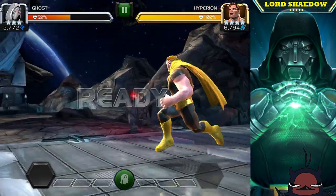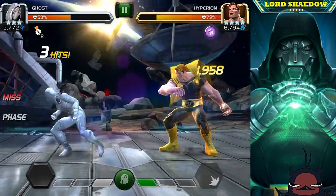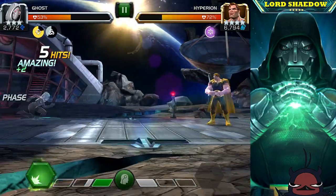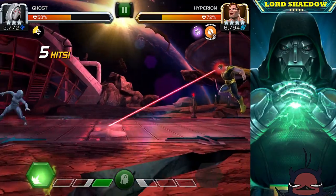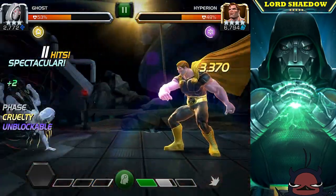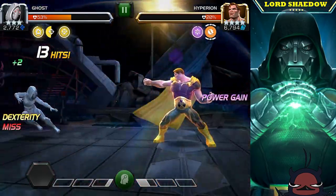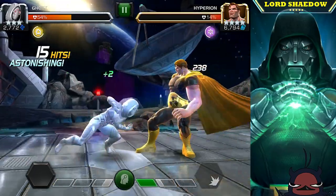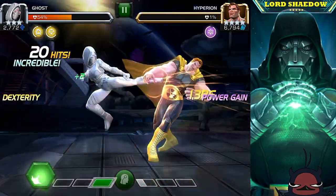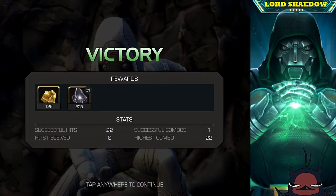Now we've got to fight Hyperion. I don't like fighting him — sometimes he wants to throw his specials, sometimes he doesn't, and when he doesn't you're going to end up eating a special three. But I have Hood, and that synergy allows me to take no damage while phased. I was hitting him with one hit at a time, trying to build up to a special two before he got to a special three. He fired off his special two — very nice of him — and down he went.